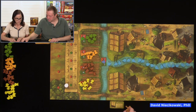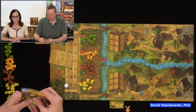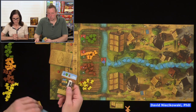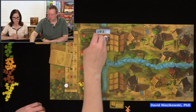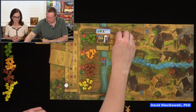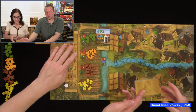Julie does an upgrade — if she had any beer or bread in her bakery or brewery, it would come off for points. She gives me her card sideways to signal the upgrade. I decide to just produce resources, getting a water. I place my card and pass my four remaining cards to Julie.